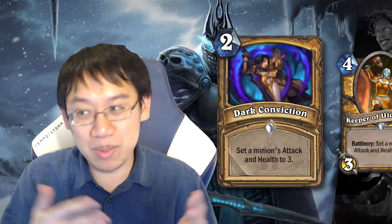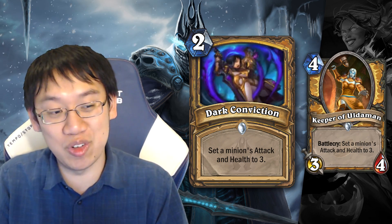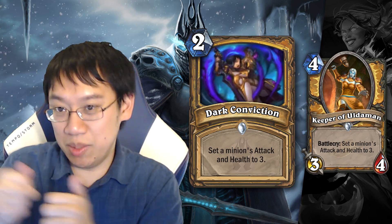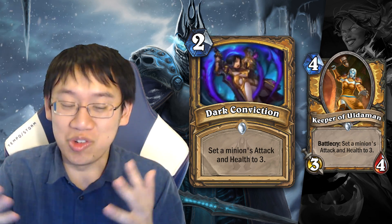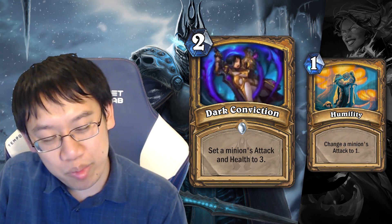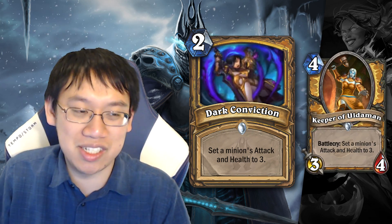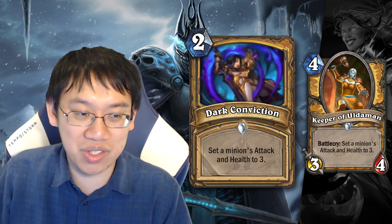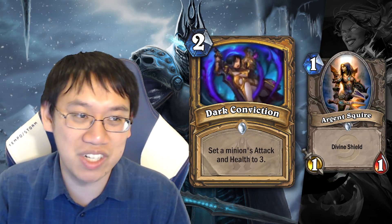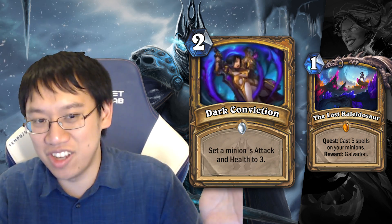Dark Conviction: 2 mana, set a minion's attack and health to 3 — basically the Keeper of Uldaman effect. Keeper of Uldaman is a 4 mana 3/4 and that was a strong card, though not even played as a 2-of in every deck. If you were looking for a late-game debuff, Humility or Equality would probably be better. I see this mainly as an aggressive card that comes out 2 turns earlier than Keeper. In a meta with Righteous Defender and Argent Squire as great targets, I can see this seeing play in aggressive decks. Quest Paladin could use it, but Quest Paladin still sucks.